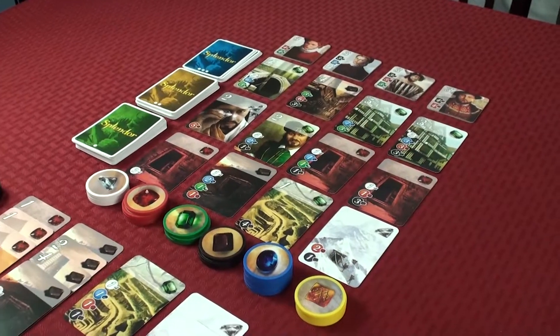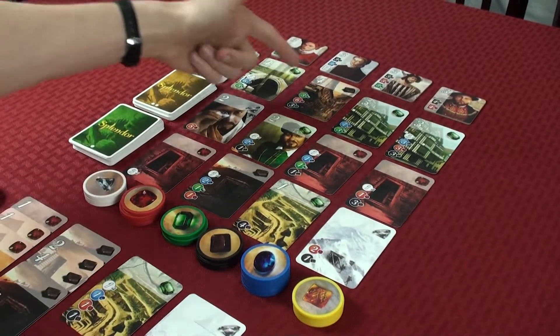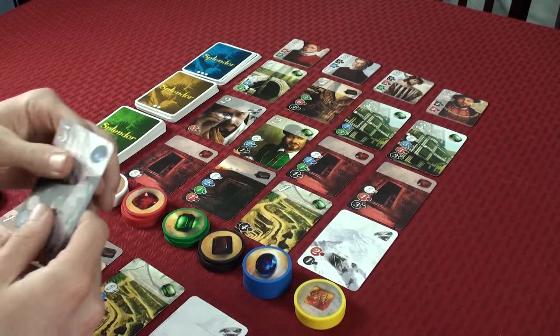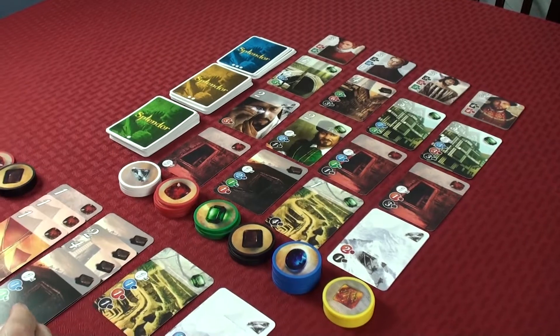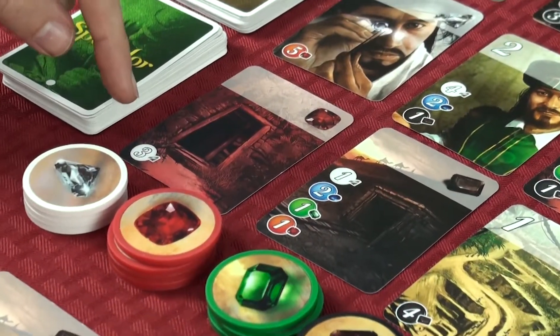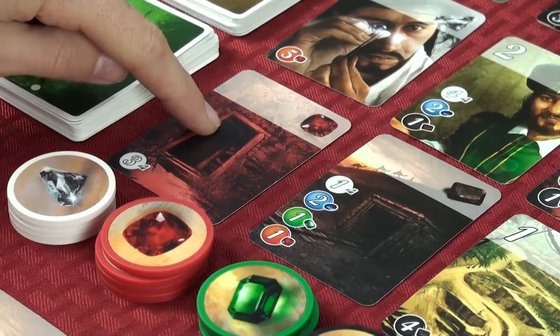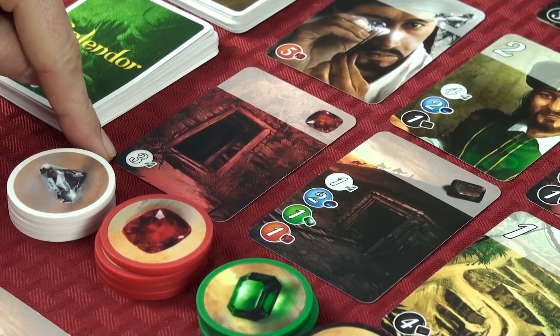The last option is to purchase a card. You can purchase cards that are face up on the table or cards you've previously reserved into your hand. Each card has a cost — for instance, this red gem card costs three white gems.